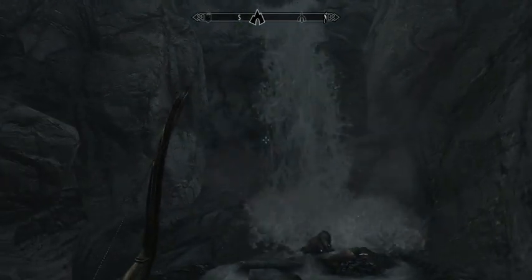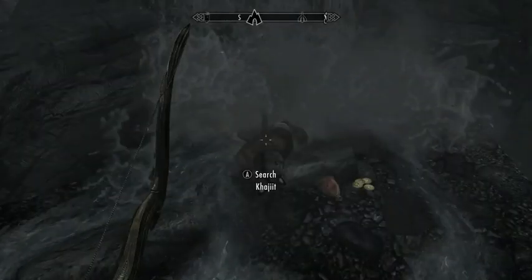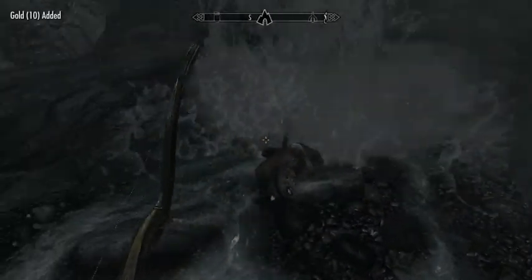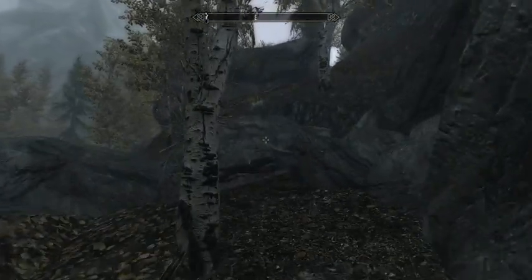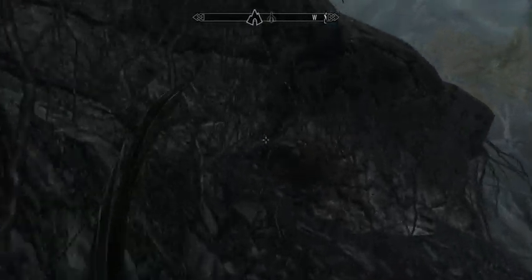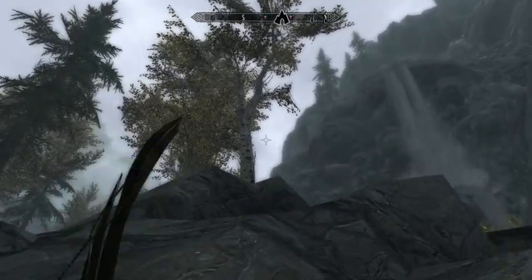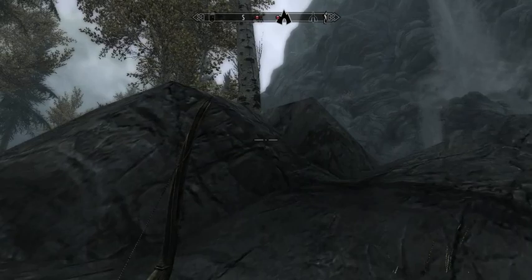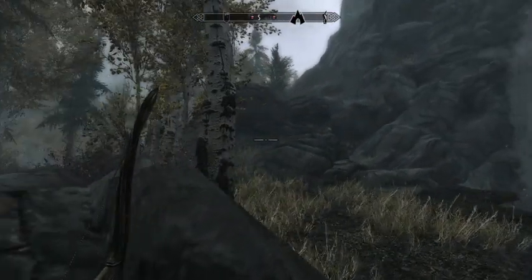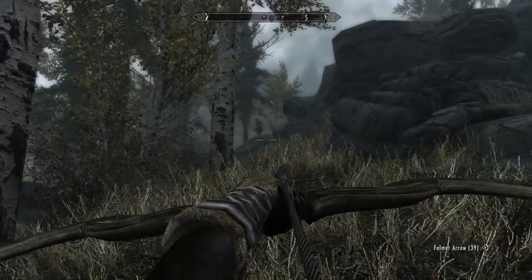Where is the cave entrance? I guess it's somewhere on top of this. Oh, there's a person — a Khajiit — who fell down. I'll take his coin first, and then I'll attempt to scale this and avoid suffering his fate. There are some people up there who do not like me. Looks like they are bandits. We will be seeing them soon.